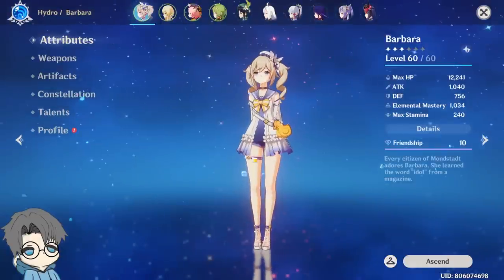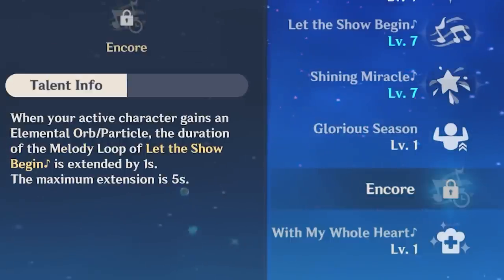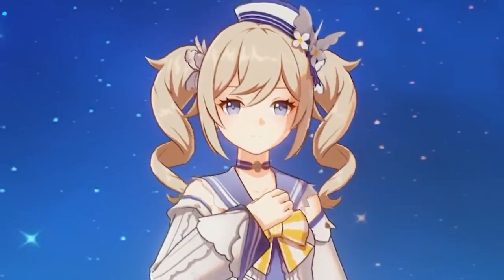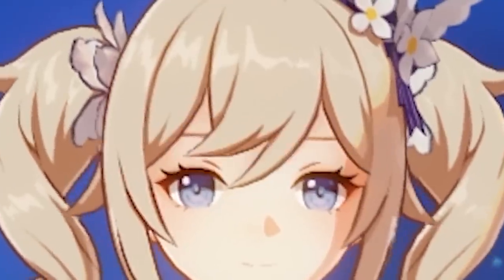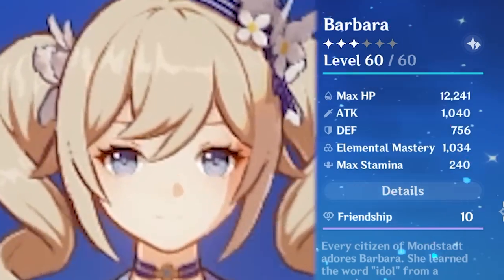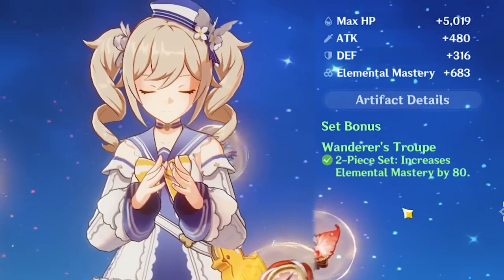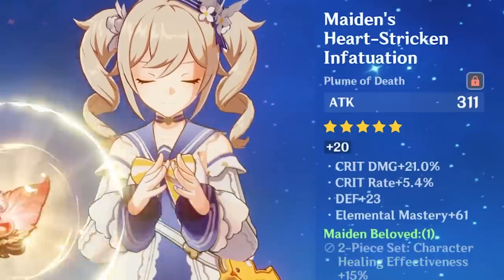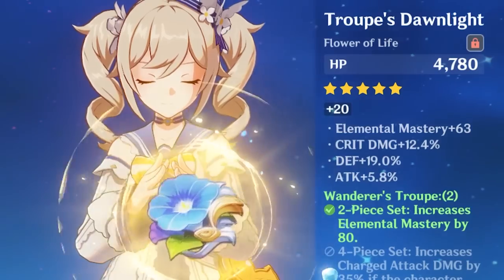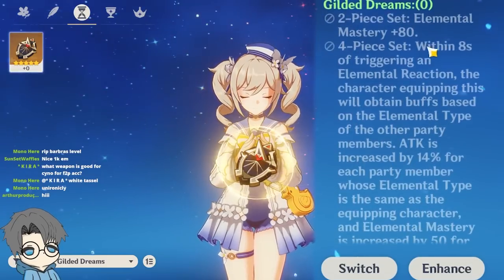My Barbara's level 60, and the reason for that is because I didn't want to get this passive — it basically extends her E duration. There was a point in the Abyss where everything was Cryo, and if you had Pyro application on yourself, you're basically frozen forever. Right now she has 1000 EM. That's because I have the Sac Frags on her. I only have a two-piece Wanderer's Troupe, but I just put a ton of EM. It would have been better with the Gilded Dreams artifact set, but I don't have enough for a four-piece of that.